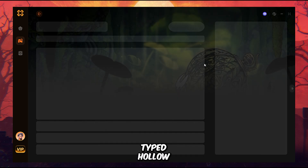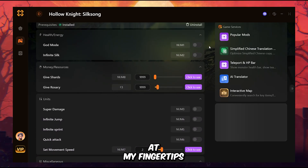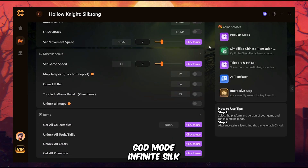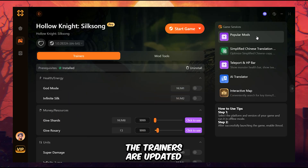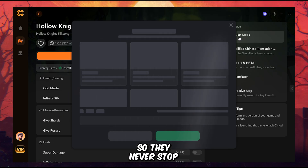For this game, I just typed Hollow Knight Silksong into the app, and instantly I had a full list of trainers at my fingertips — God Mode, Infinite Silk, and much more. And the best part? The trainers are updated after every patch, so they never stop working.